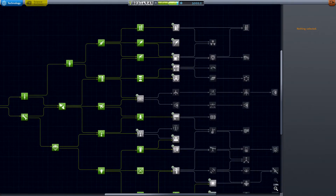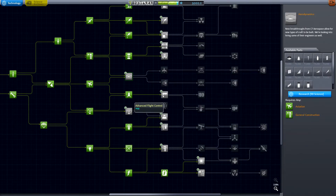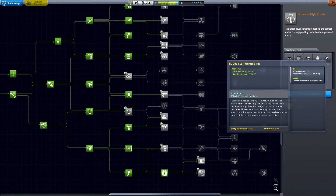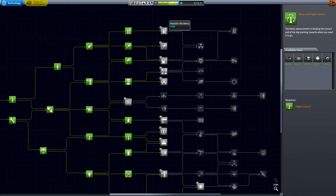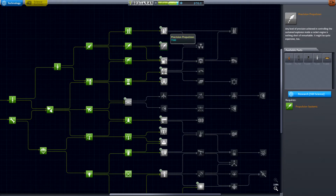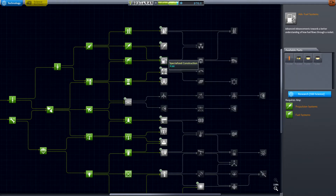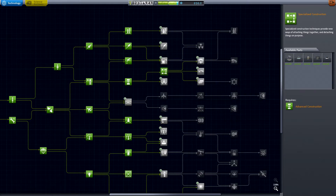I've got a thousand science to spend from my previous Minmus trip, so let's go ahead and pick out what I need. I don't think I need aerodynamics. I'm probably going to need some RCS to dock these different pieces together, so let's get the advanced flight controls. The Clamp-o-tron docking port — we're going to be docking stuff together, so I need this for sure.